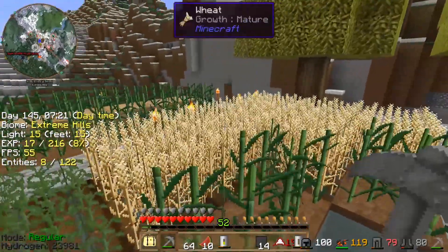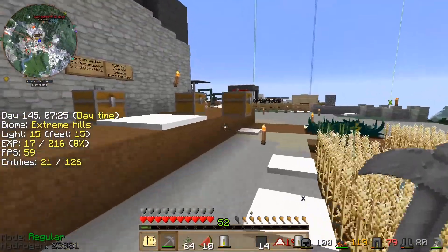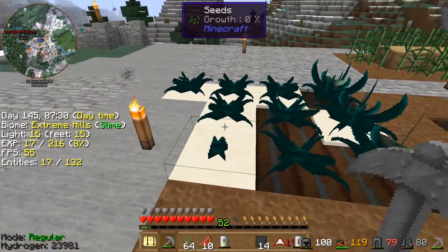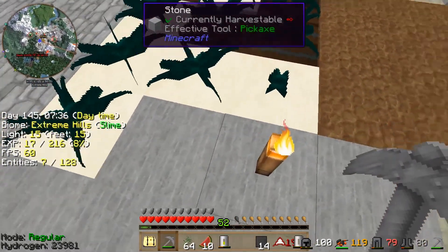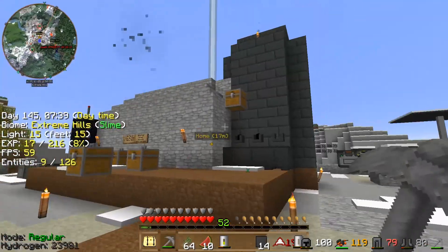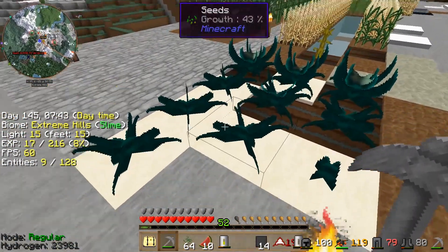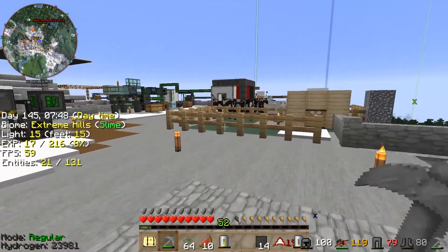Here's our farm with wheat, sugar cane, potatoes, and all that stuff. And we have a bunch of Enderlily seeds, which we've lucked out on. I've made some Endstone using the Smeltery and Enderpearls so that we can try and get more seeds for the Enderlily seeds.